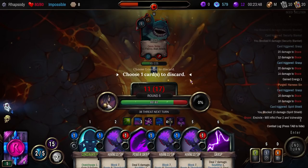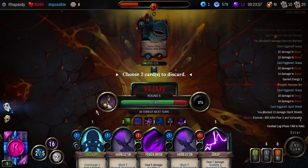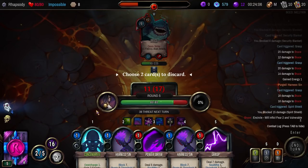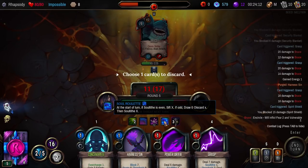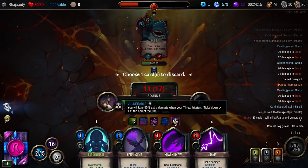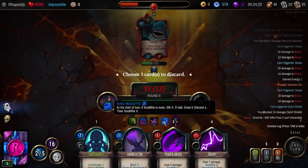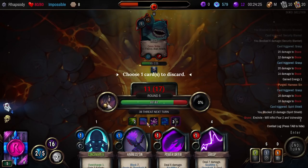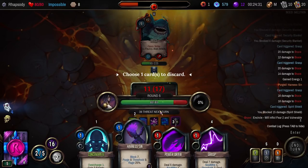I should be playing Grasps every single turn, every single time I see one. I'm going to need to be able to Overcharge. Play the Harness in — because I'm going to purge a card this turn, probably. How many cards do I have to discard here? Soul Roulette is making me draw and discard, and the enemy has also given us Haunt, so we're discarding two cards at the start of the turn. Inflicted Fear too.